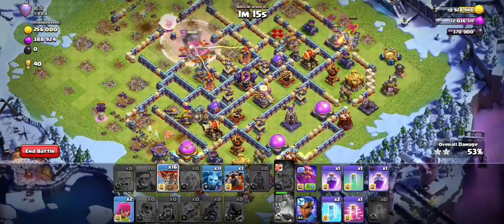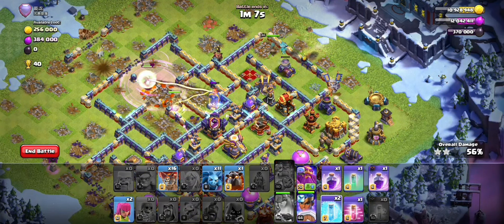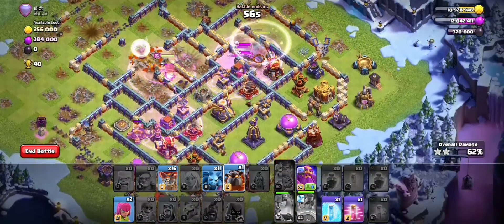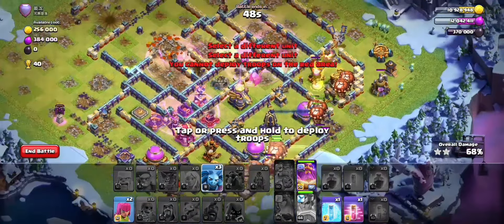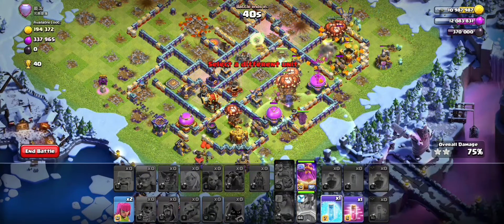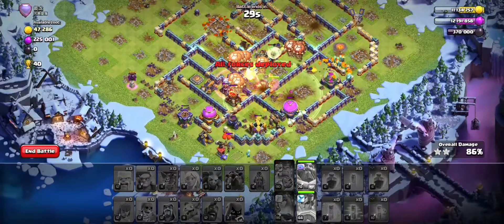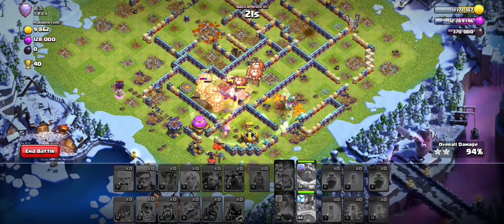Rage the queen up and start the RC where the king left off. Since we have a lot of spells, we're using some for the RC. Use a freeze because the rage tower is going to go off. Use the next rage for the queen, invis the RC, raise her up, pop her ability and she goes crazy. Starting the lalo down here - you don't have to start it exactly like I did, you could have started the hound where the first air defense is. The RC went crazy with the rage - we have the warden ability and could swap it. This is how we take down this one.